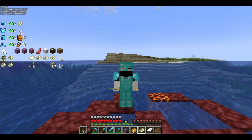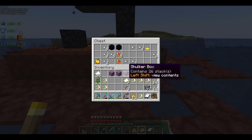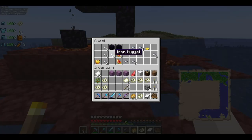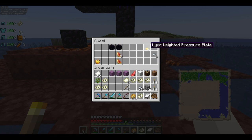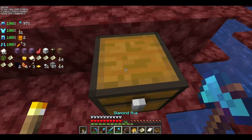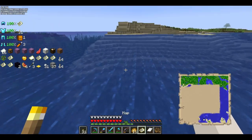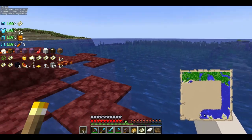Alright everyone, I am back. I am at a ruined portal — let's see what's in the chest. Obsidian, iron nuggets, a gold light-weighted pressure plate, glistering melon slices, and a golden apple — or as we like to call them in Minecraft, a gapple. I'm going to make another jump cut.